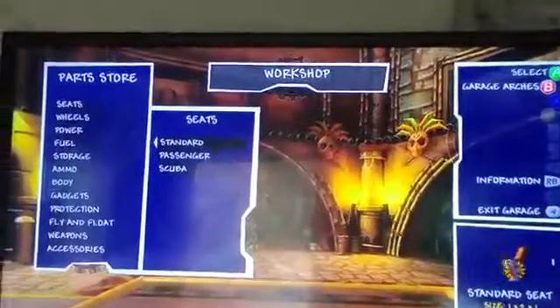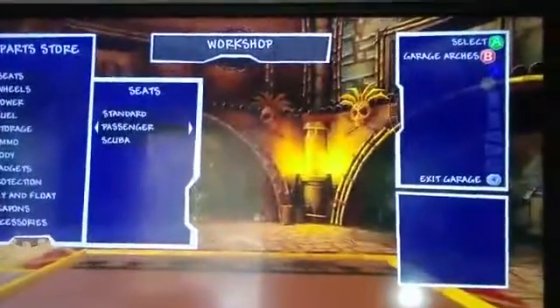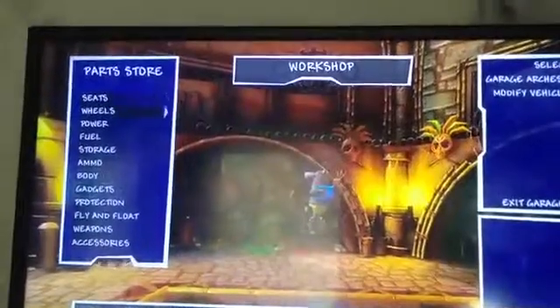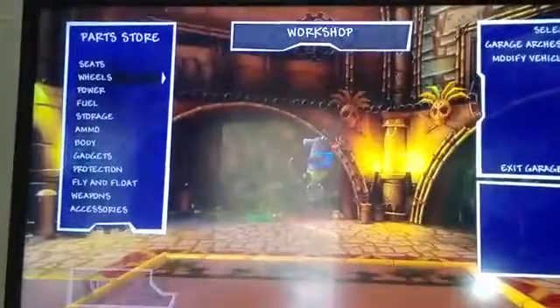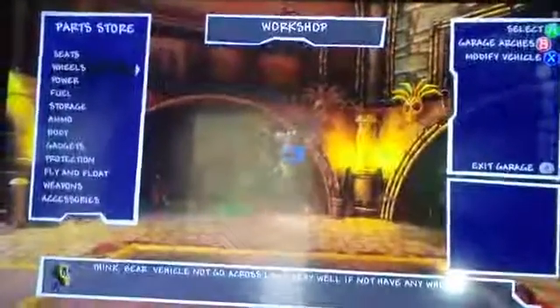If you start the game, you get this standard seat, or further in the game you get the scuba seat. This is a passenger seat. If you do missions, first you put a seat on, then you can put the wheels on. Power off feel first — storage is your choice.